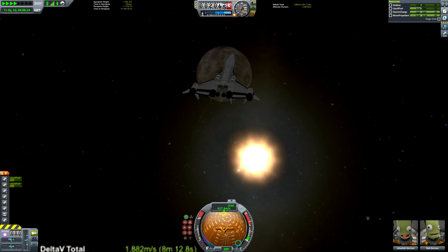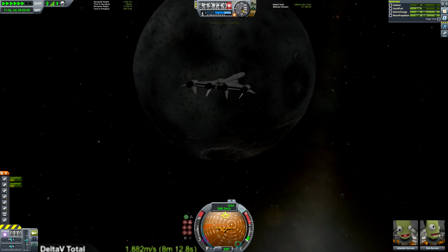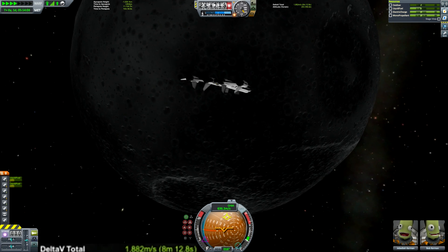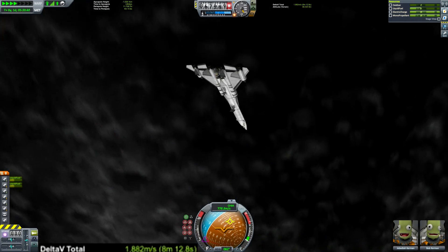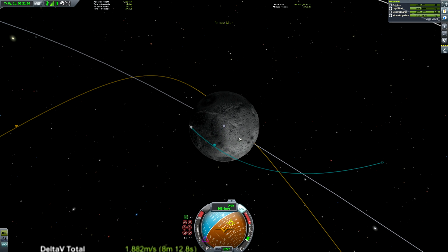What's cool about this space plane is that I removed the four-seat crew module the Phantom Liner normally has, and added a cargo bay behind the main cockpit. Contained within is a pretty sweet rover and a monopropellant engine to help lift the nose of the plane off during takeoff on the Mun, since there's no atmosphere for the wings to generate lift. I don't actually have any specific monopropellant tanks because the Mk2 cockpit already has 15 units of monopropellant built in, which is more than enough.